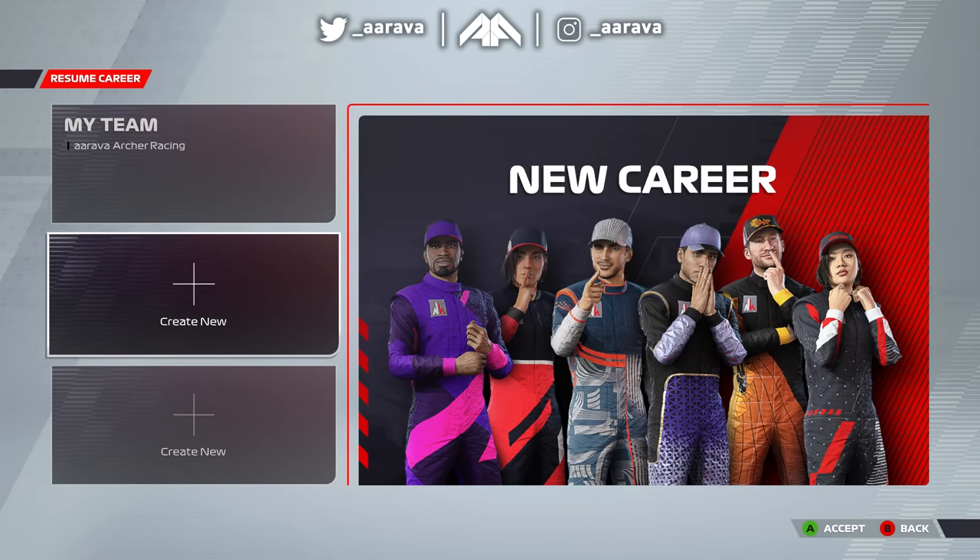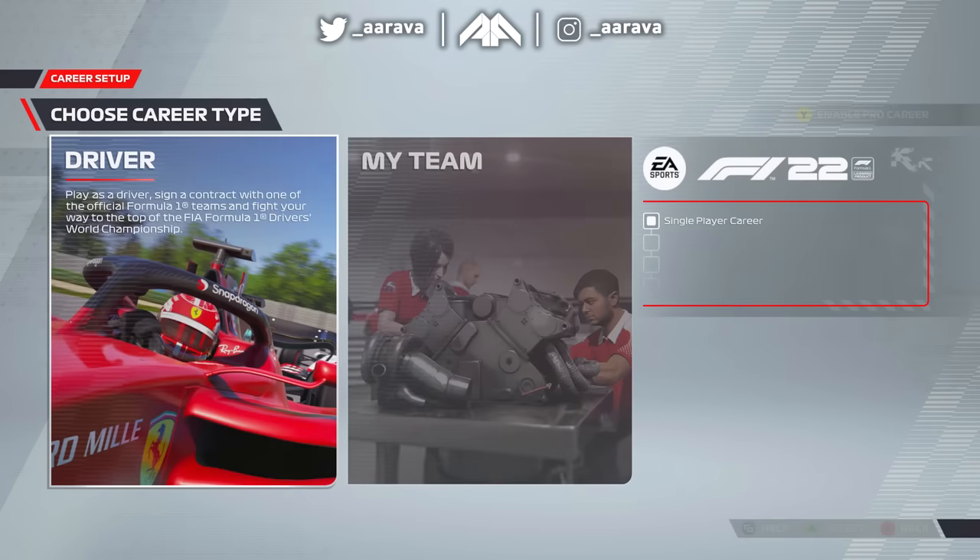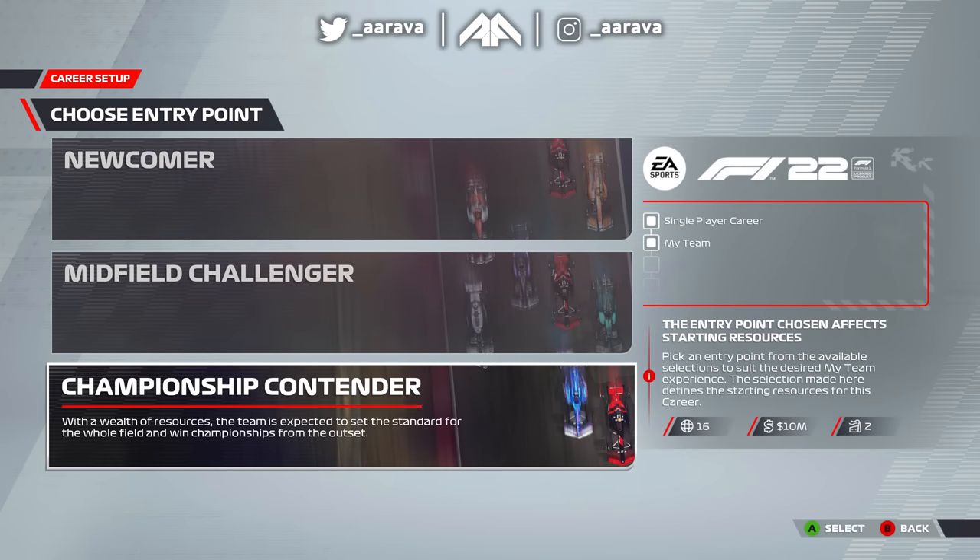Hey, what's up guys, Arif here and welcome back to a brand new video where we are going to discover just how fast a maxed out My Team Career Mode car is. That generic FOM car that we all have to use in My Team Career Mode — just how quick can it be when it's fully maxed out? I'm talking complete upgrades on the aero, engine, chassis, durability, and hopefully as many upgrades as we can get from the manufacturer of the PU as well, because of course that comes automatically.